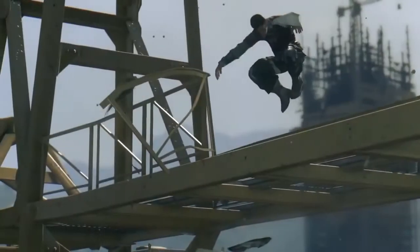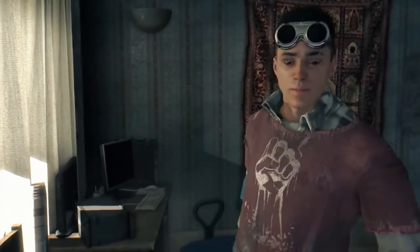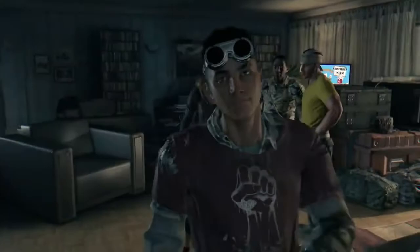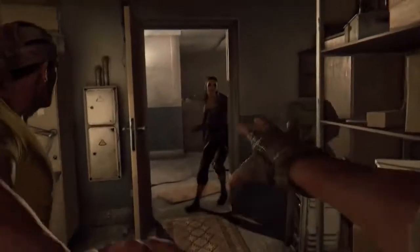Instead of going to Dead Island 2 right away, Techland brings us a new universe of zombie apocalypse named Dying Light, published by Warner Brothers Games. If you were one of the few people who had a bad taste in the mouth with 2011's Techland's Dead Island, worry no more as they redeem themselves with a new twist on zombie games.